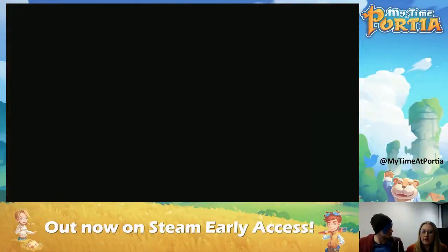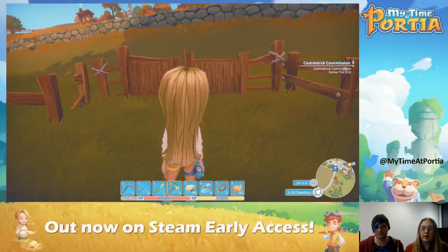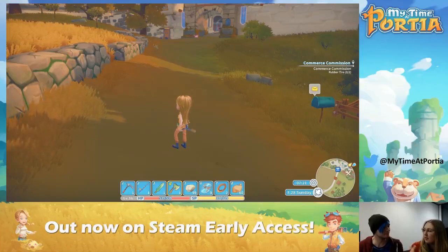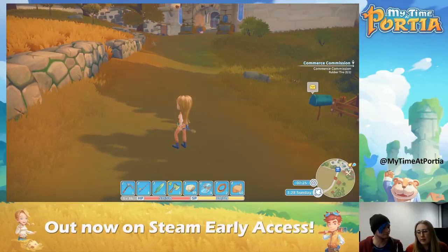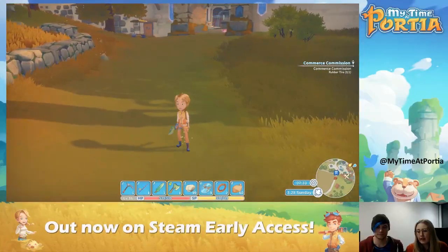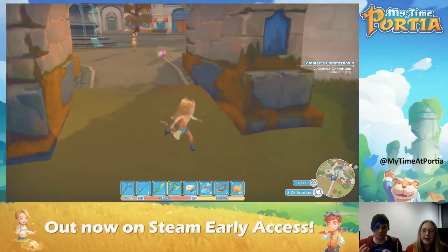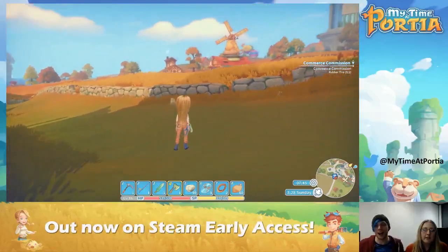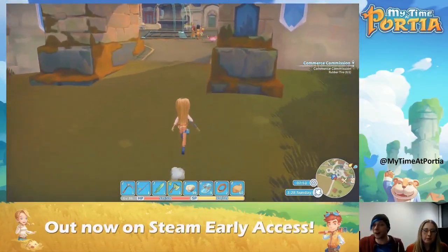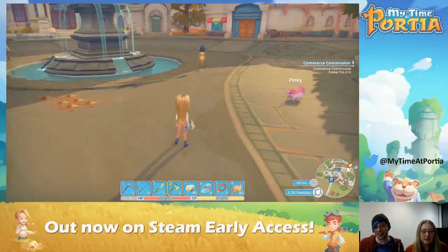An interesting thing about the time and calendar in Portia — if you look at the bottom right corner there's a clock that tells you what time of day it is. You'll go through all the changes in the day, sunset to sunrise, and you'll also go through seasons. I think that's the 28th day of the third month, and that little icon tells me it's autumn. So we're going to experience seasons as well — you can see the foliage is a browny dark green. And up where the windmill is, there's a farm.